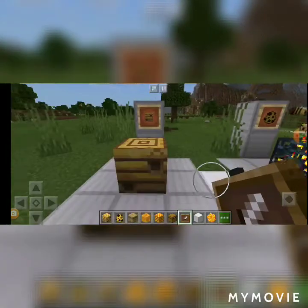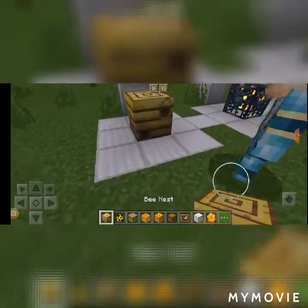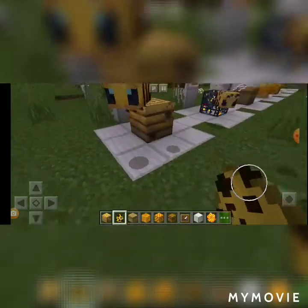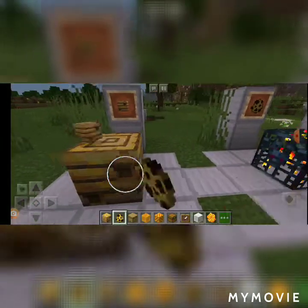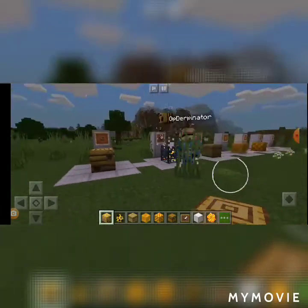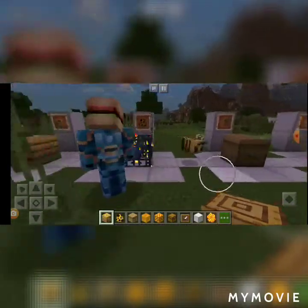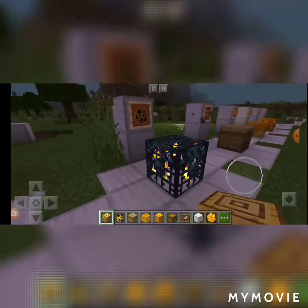If you saw, this is a beehive, but this is a bee nest. What this does is when you place some bees around it — that's too much — they will go in, see, they'll go in. And if you break it, if that was in survival, they'd all come out and they'd be really mad. And he just claimed that beehive for himself too.